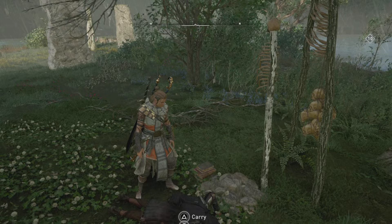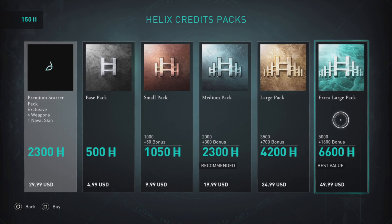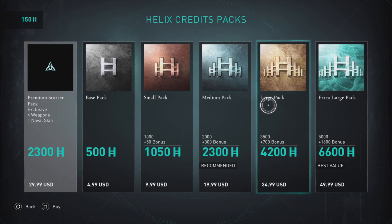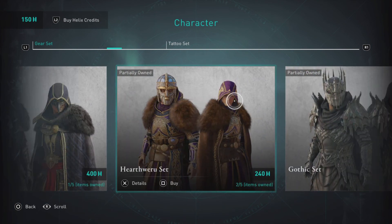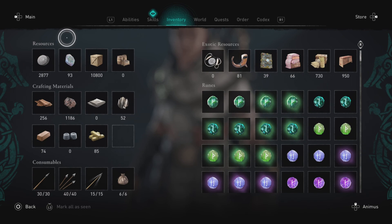At 120 opal per week, it will take you 55 weeks to get all the opal needed for those items. That is over a year — there are only 52 weeks in a year. And remember, that example didn't even include a weapon, a shield, mounts, or raven skins. If you factor in Ubisoft continuing to add another 13 outfits over the next year or so — again, not counting all the other content — it would take you over two years to collect everything.